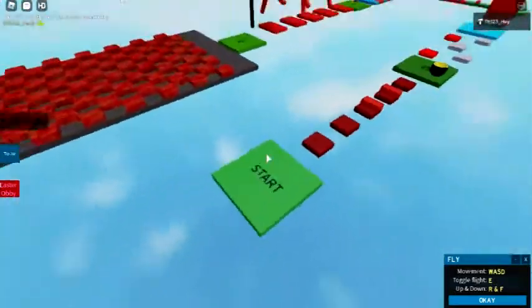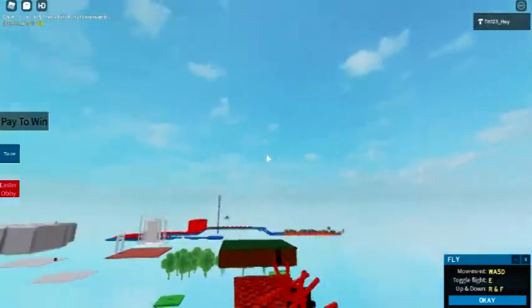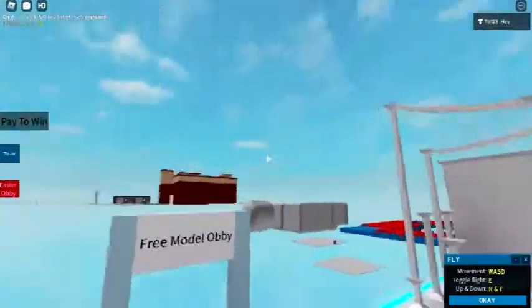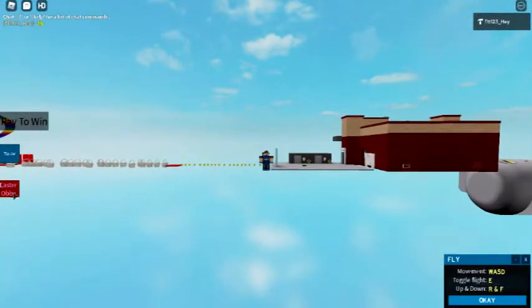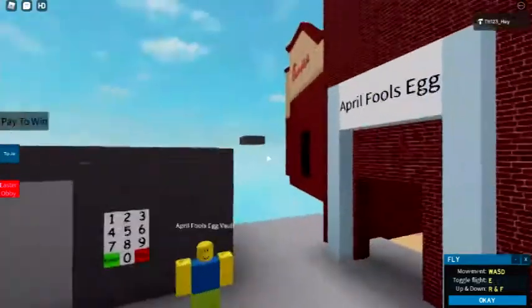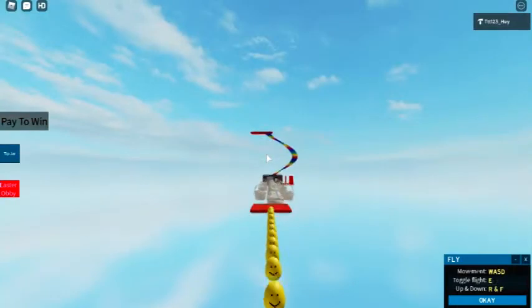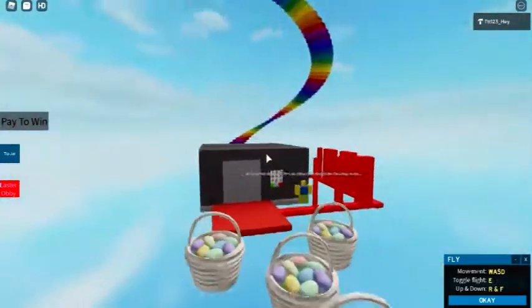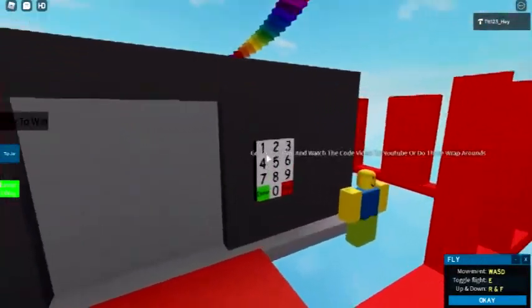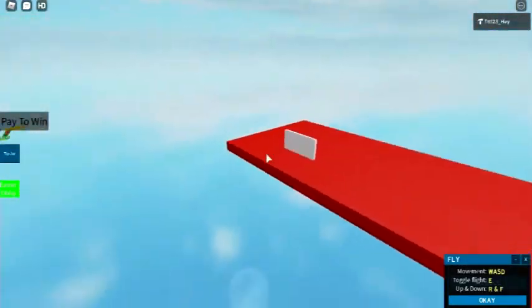So I changed the color of the lobby a bit, then deleted the clover part. Over here, if you click Easter Obby, you will be teleported here. Basically there's a launcher Easter Obby which you can do all the way through. The code was at the start of the video, then it's a rainbow slide, and you get the code.